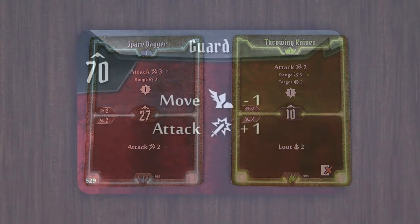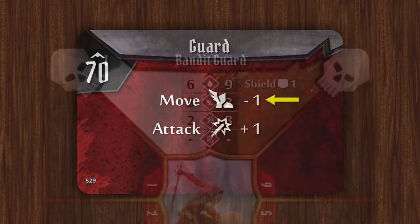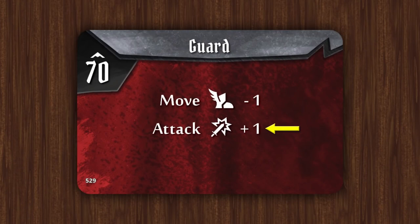The actions the monster takes are determined by the ability card, and it performs each action in the order shown. On this card the monster moves its base movement value minus one, so the elite bandit guard, which normally has a movement of two, will only move one hex. If a monster has a melee attack it will move towards its focused character and then try to hit them. If the monster has a ranged attack it will only move to within range of its target, and if it's within melee range it will actually move one hex away — because using a ranged attack against an adjacent hex gives disadvantage.